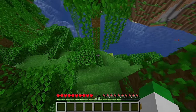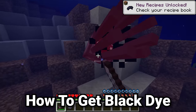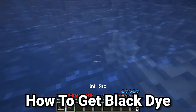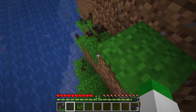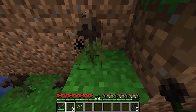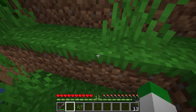How do you get black dye? Black dye used to only come from one source, but now there are two. The first one is ink sacs from squids — one ink sac turns into one black dye. If you're feeling risky, there is one other method: the deadly wither rose. The wither rose only gets dropped when a wither kills a mob, but there are ways of farming wither roses, and one wither rose turns into one black dye.